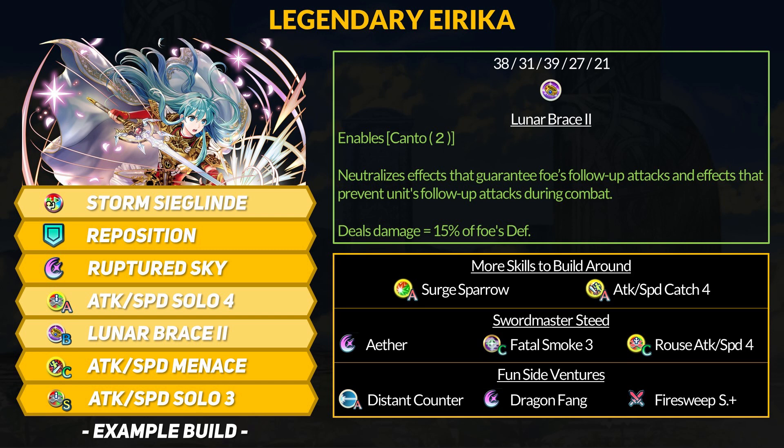Storm Siglin's refine essentially grants plus 8 to all stats for Erika, she gets dodge damage reduction, and Erika gets plus 1 special charge for every action. Basically, Legendary Erika combines the infantry swordmaster builds of dodge and Null Follow-Up with the cavalry Canto playstyle. Erika also gets easy cooldown reduction, which is a bit hard to come by on cavaliers. The Remix bonus upgraded Erika to Attack and Speed Solo 4, and you can easily stack that with the Sacred Seal version.